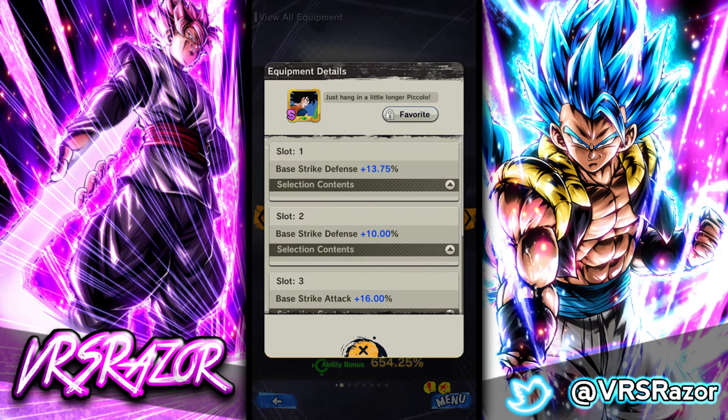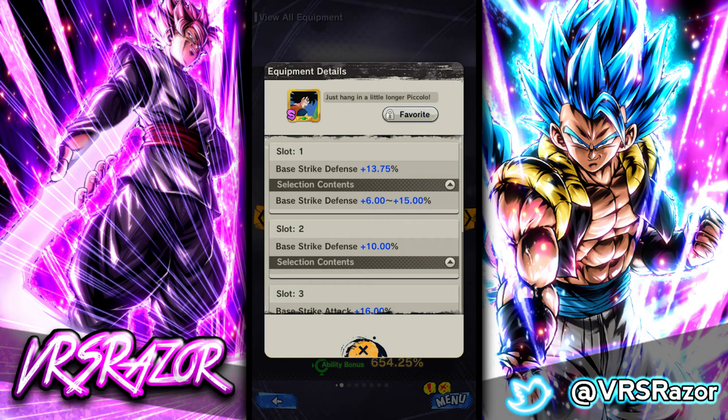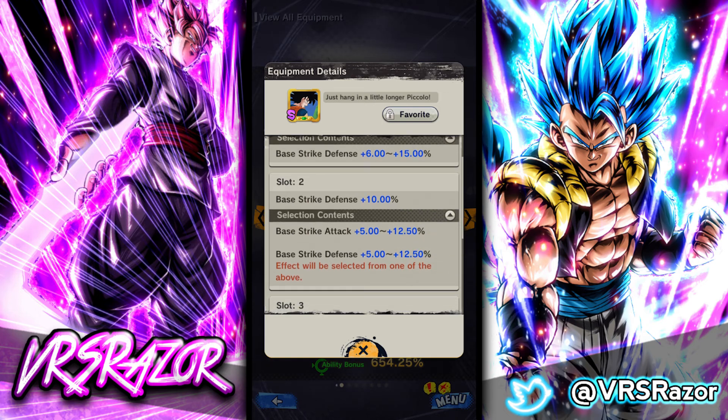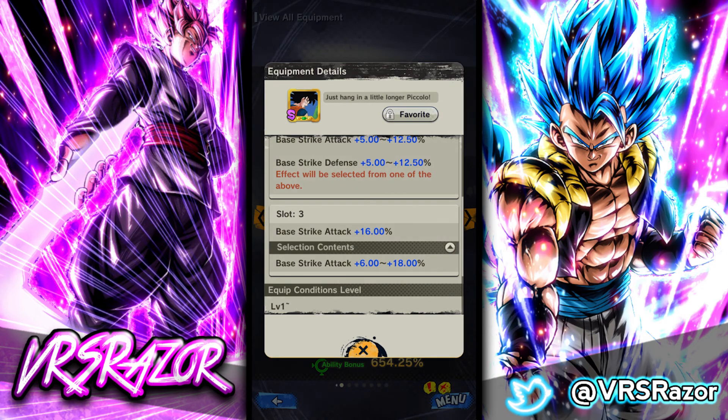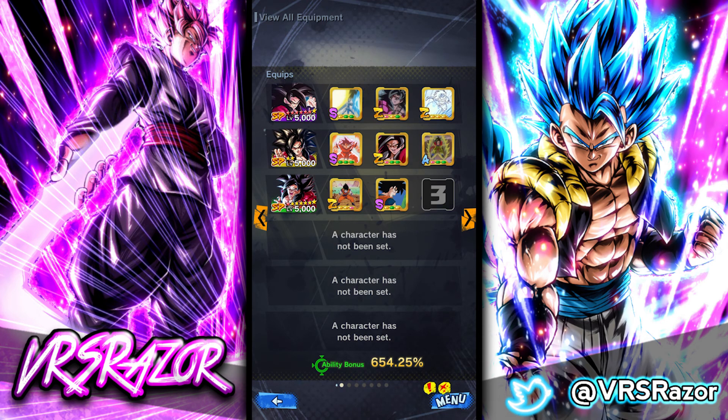And then there's 'Just Hang in There a Little Longer, Piccolo,' which is a little more luck-based. Strike Defense up to 15%, this can be either Strike Attack or Strike Defense up to 12.5%, and the last slot is Strike Attack up to 18%. So these are some of the equipments I recommend for Zenkai Super Saiyan 4 Goku. I showed you my top three and these are other very good options — it's up to what's at your disposal, in your box, and what you can currently get in shops and quests. Hopefully you enjoyed the video — if you found it helpful please leave a thumbs up, leave video suggestions in the comments, and please subscribe. It would really help me out and you'll be able to catch my content as soon as it drops. Thanks for watching, catch you guys next time.